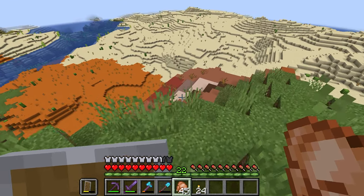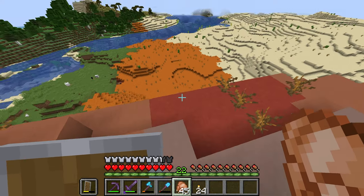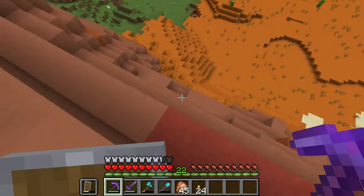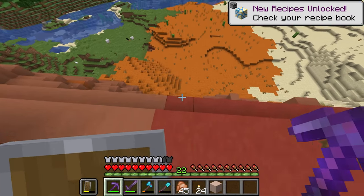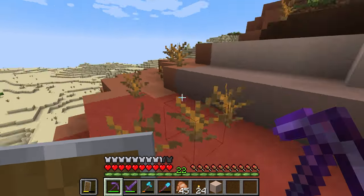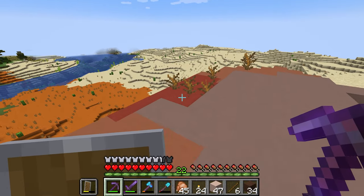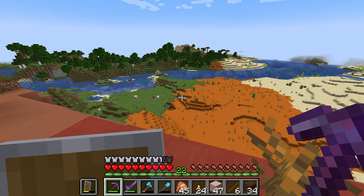I came here hoping to get a lot of terracotta — and that rhymed. But would you look at that? I don't think I'm going to be getting that much. I guess I can dye it. This is white terracotta, right? Yeah, I guess I can dye it. I'm going to collect this and then head back home. There's gold in the smallest Badlands biome, I guess.